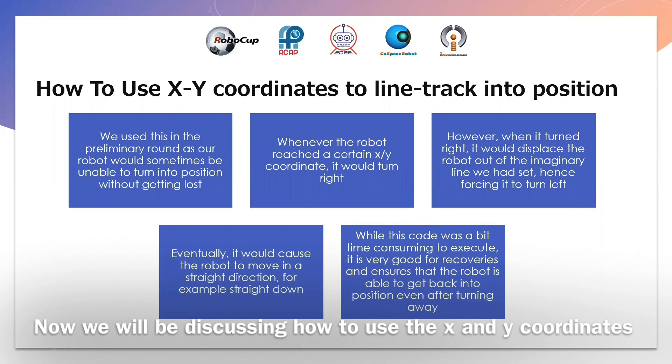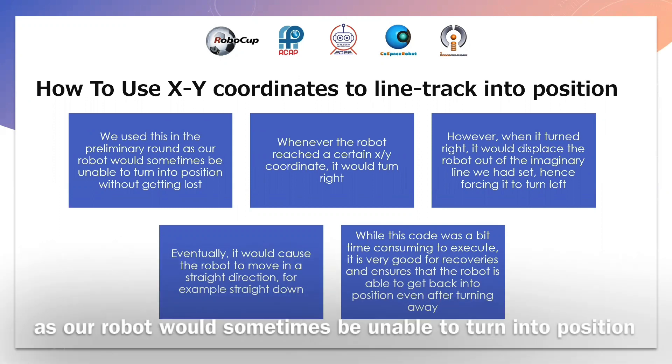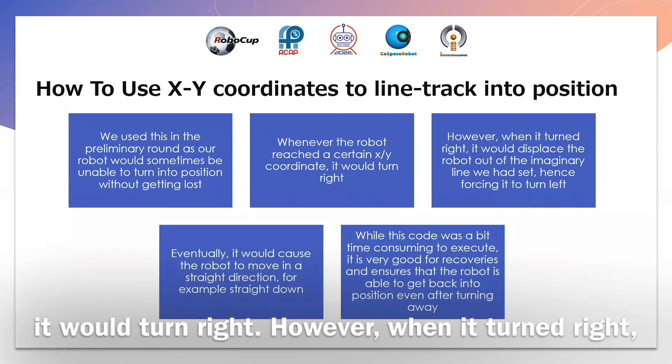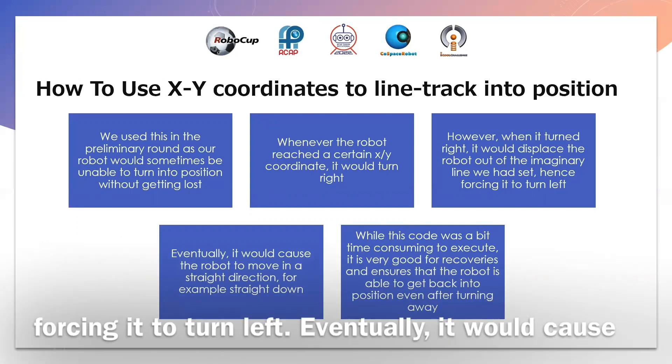Now we will be discussing how to use the X and Y coordinates to keep track of position. We used this in the preliminary round as our robot would sometimes be unable to turn into position without getting lost. Whenever the robot reached a certain X or Y coordinate, it would turn right. However, when it turned right, it would displace the robot out of the imaginary line it had set, hence forcing it to turn left.